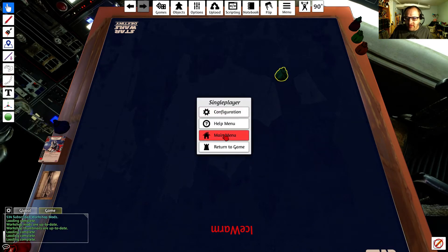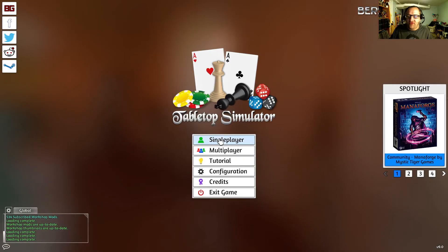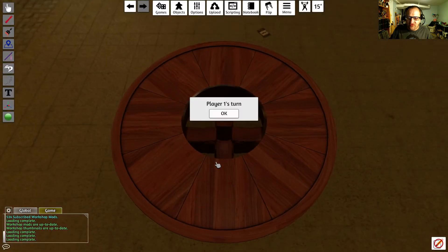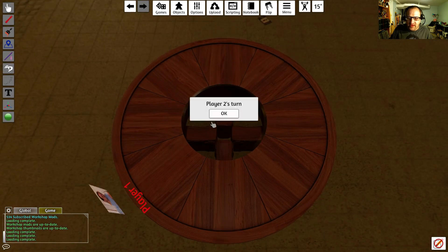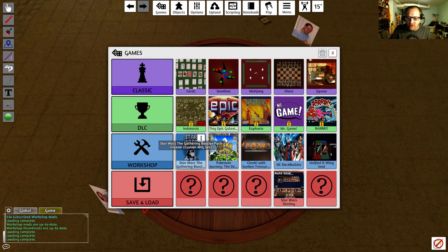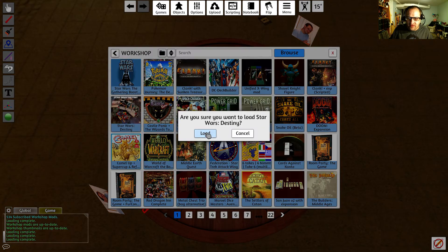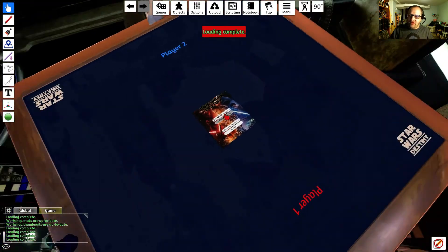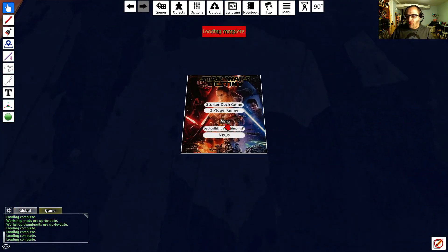You can now go back to the main menu. I can go into multiplayer, hot seat, two players. We'll load Destiny. And now when we import this deck, it should show up correctly. This is just one other step we need to take.